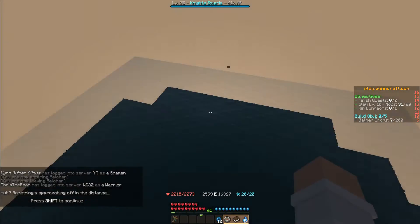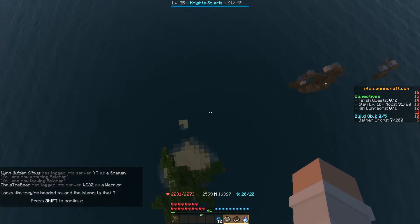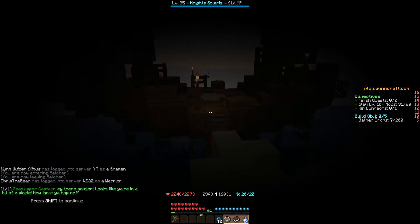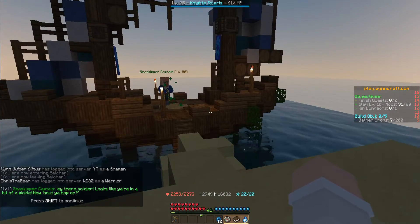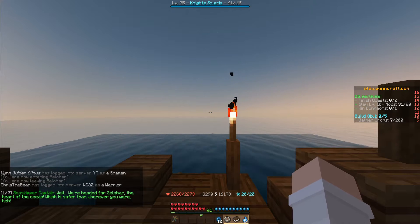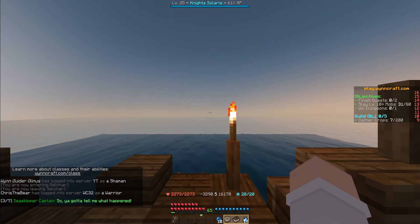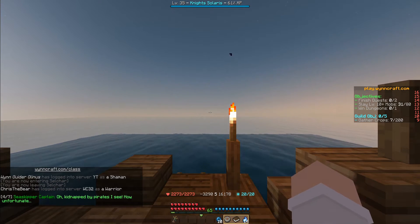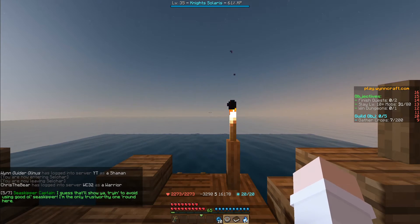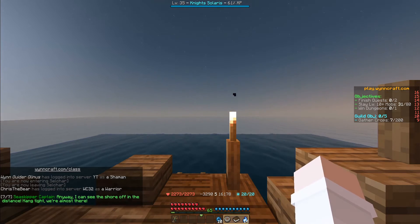The sea skipper arrives to rescue us. He says: 'Hey there, soldier — looks like you're in a bit of a pickle. How about you hop on?' We hop on the sea skipper's boat and off we go. He says: 'We're headed for Selchar, the heart of the ocean, which is safer. You gotta tell me what happened. Cannot fight pirates? I see, how unfortunate. I guess that will show you trying to avoid the good old sea skipper. I can see the shore off in the distance — hang tight, almost there.'